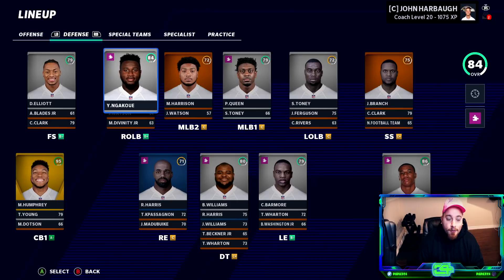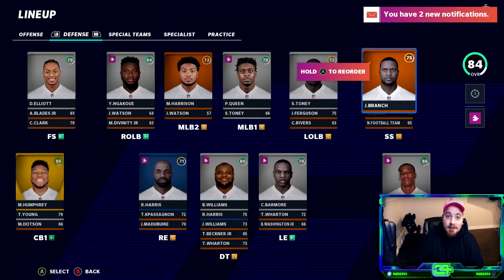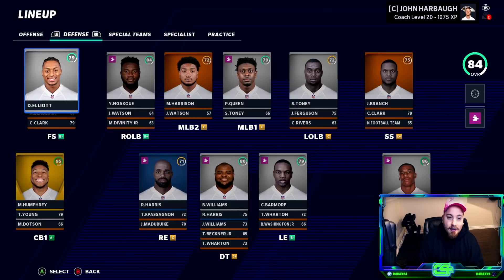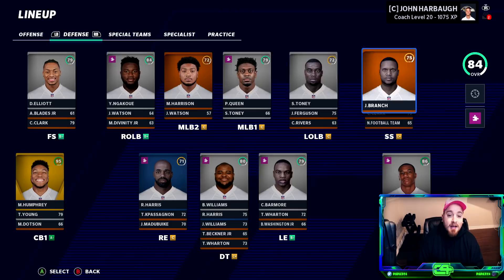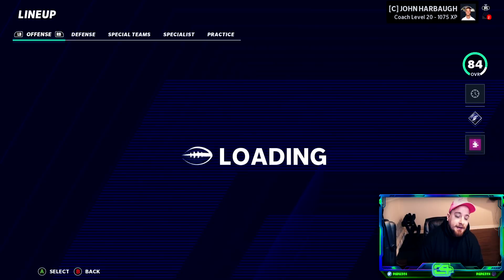The linebacking core has Yannick Ngakoue, Harrison, Patrick Queen, and Shaka Toney. In the secondary, we have Deshaun Elliott with a dev trade. I'm going to give Jeff Branch the reps over Clark — Clark's been solid, but safeties usually pop dev trades, and after two years Clark hasn't had that opportunity. Let's change it up. Peters is 86, we've got Marlon Humphrey and Tavon Young. This is a better than 81 defense in my opinion. Patrick Queen still not in the 80s after two years — that's the surprising part.